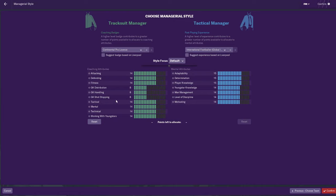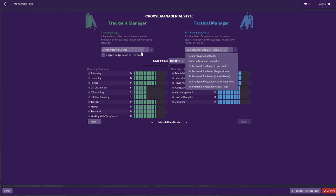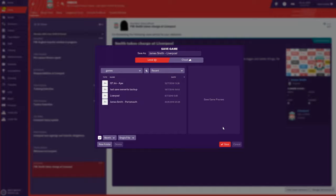I always take stats out of goalkeeping because you have a goalkeeping coach and never really interact with the goalkeepers, then add those points elsewhere. If you were starting in the lowest league possible, you could be a Sunday League footballer with no qualifications and ask the club to provide coaching courses. But I recommend Continental Pro and International Footballer. Then confirm and go into the game.